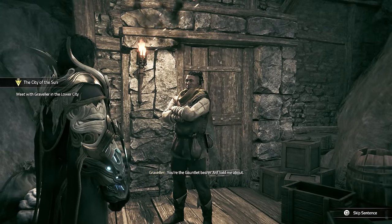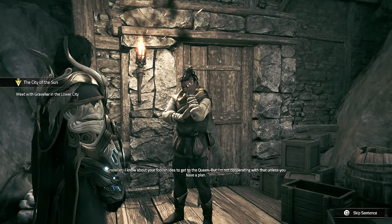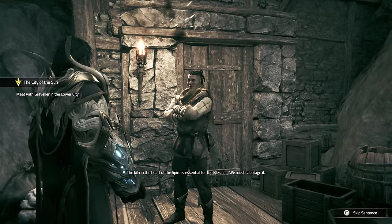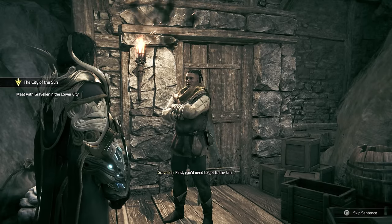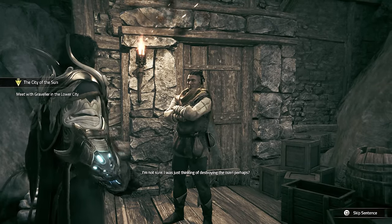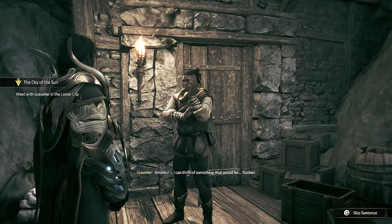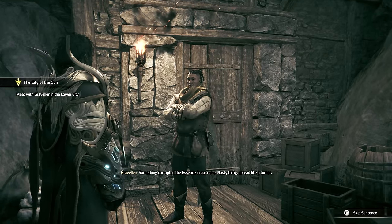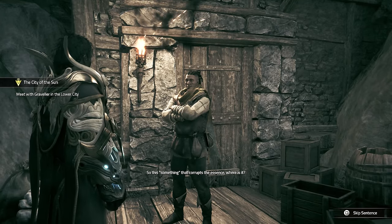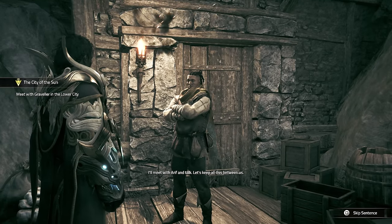You're the gauntlet bearer - Arif told me about you. Are you Graveler? Arif sends me - we want to disrupt the essence blessing. Not so loud! I know about your foolish idea to get to the queen but I'm not cooperating unless you have a plan. The kiln in the heart of the spire is essential for the blessing - we must sabotage it. In my old clothes I look like any of the unnamed workers. What's the sabotage? I'm not sure - I was just thinking of destroying the oven perhaps. Amateur! Something corrupted the essence - a nasty thing that spread like a tumor. Throw it in the kiln and it would create a real mess. Where is it? It should be deep in the southwest mine.